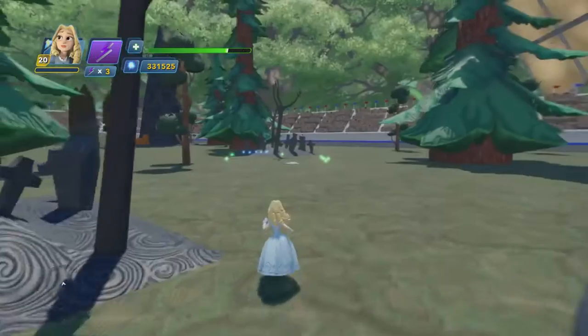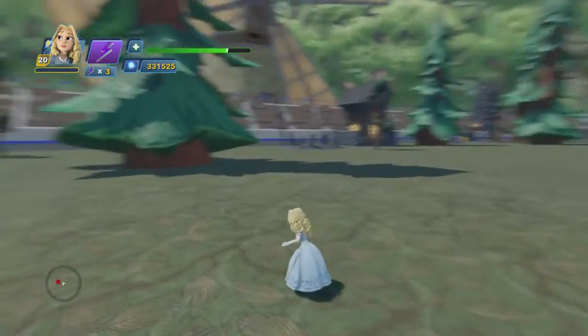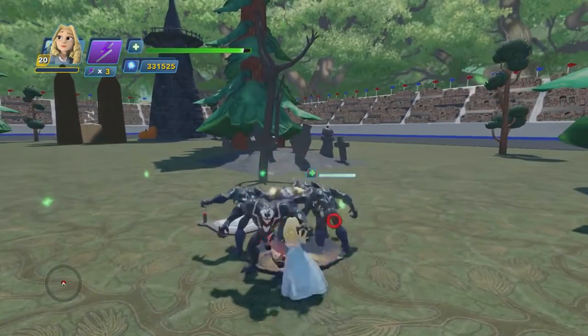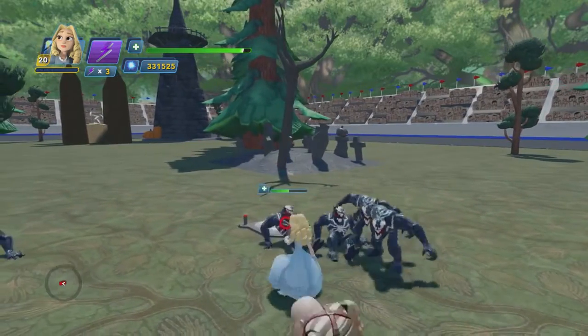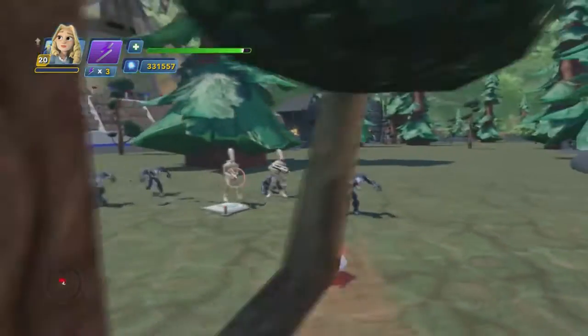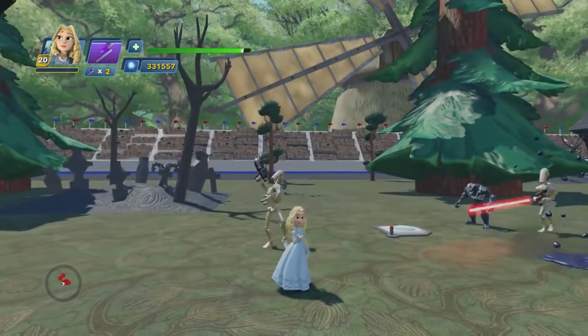So we'll fight some enemies. For the Tweedledee summon, you attack and then wait until she glows, and then you attack again — you have to keep doing it. There they come! They bounce and charge. That's cool. Let's roll.